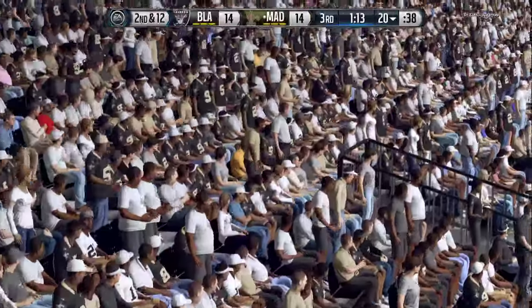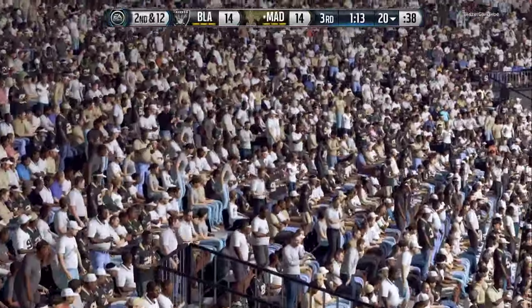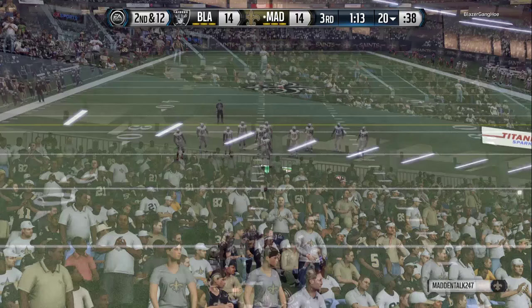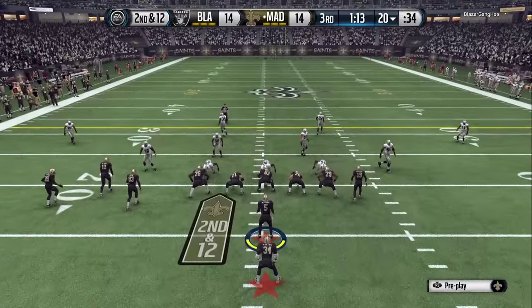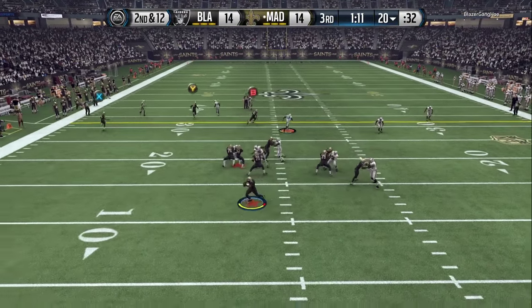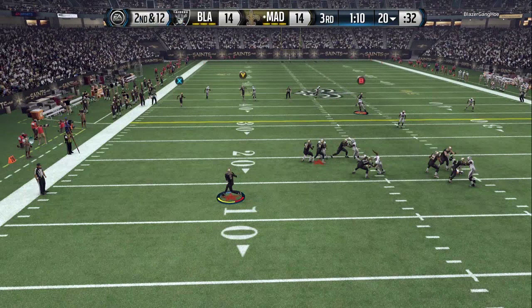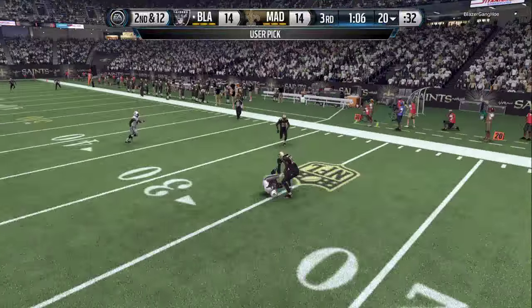Same thing — I come out in pistol, bunch of tight end verticals. I know he's trying to blitz me. I like slide protecting to the right using left trigger. I block everybody including my running back and tight end. I have B open, I have Y with a step, and I can also take off. But I chuck the ball deep to Y and throw an interception.